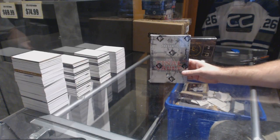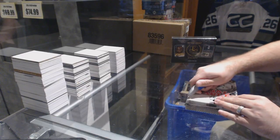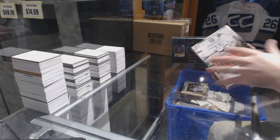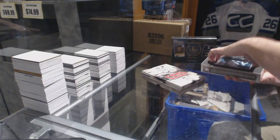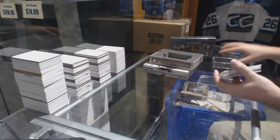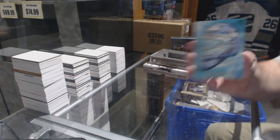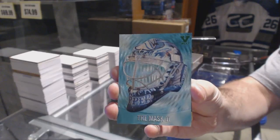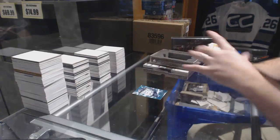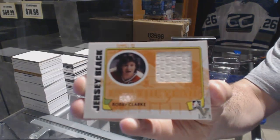Here we go - D Garwood's two boxes, one a Final Vault, one Enshrined. I call on any and all Joe Colbournes. That back card is pretty nice - we've got a mask of Miikka Kiprusoff. A jersey, black silver 101, Bobby Clark.